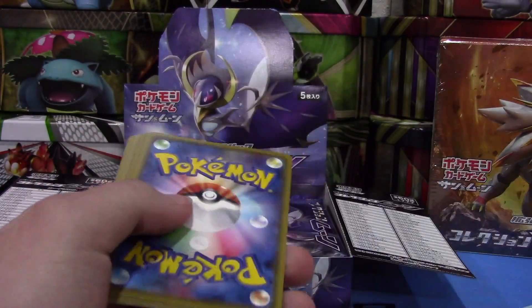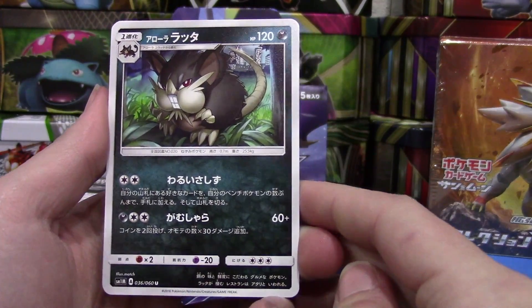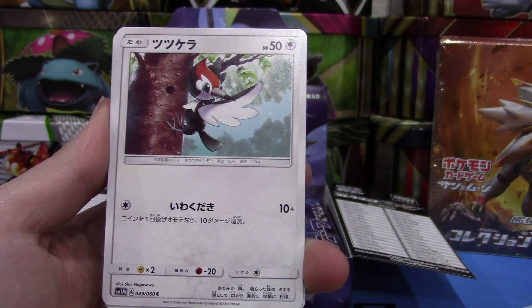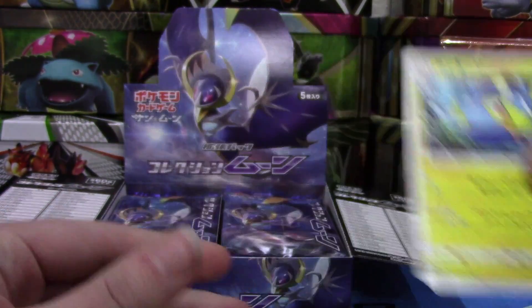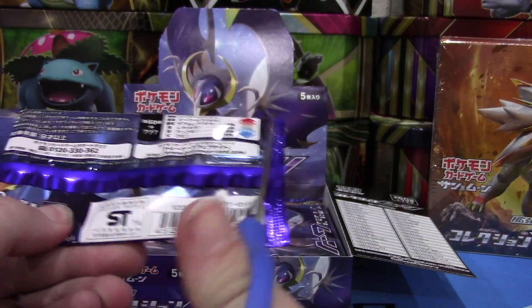Next pack — we have an Alolan Raticate that looks super cool, a Drowzee, Pikipek — I think I actually got that one right — and a Lanturn. Gosh, this artwork is just beautiful. I want to pull our first GX card — I hope we can pull the Umbreon GX, I love that card, it is gorgeous.